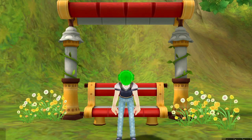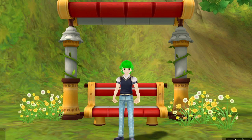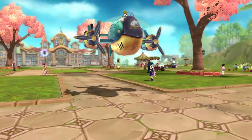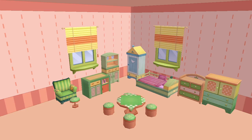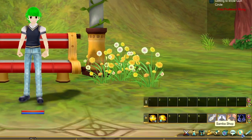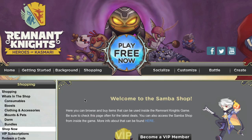Are you bored with your character's current look and craving some individuality? Have no fear, the Samba Shop is here. The Samba Shop allows you to use real-world money on virtual items to enhance your gameplay experience. You can find the shop by clicking the coin icon in the bottom right corner of your screen, or by clicking Shop Now under the shopping menu of the Remnant Knights website.